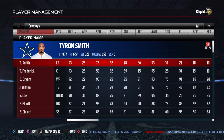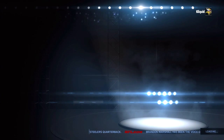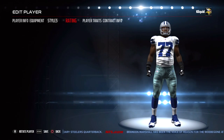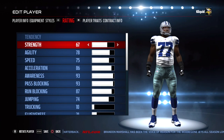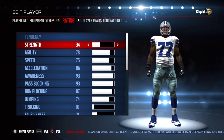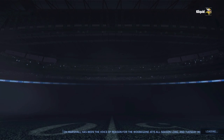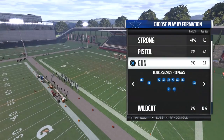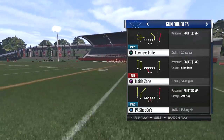Hey, what is going on guys? CLICKWID here back again with another Madden 17 video. What we're going to be doing today is re-examining the strength attribute for the offensive line based on some new information we got from an EA employee, Clint Oldenburg. He works on the offensive line mechanics for Madden Ultimate Team and Madden in general, and he is a retired NFL offensive lineman.